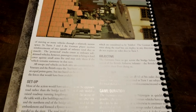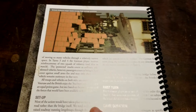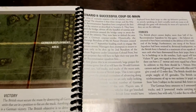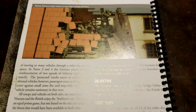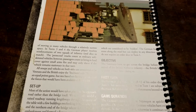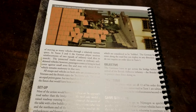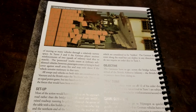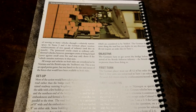Let us know in the comments if you've tried this scenario — scenario nine from Market Garden — and what your thoughts are. The book provides a rough deployment diagram so you can see how it plays out for either side. To what level did you recreate the scenario as described, and what modifications did you make? Hit us up in the comments, be sure to like and subscribe, and follow the link below to support the channel if you want to pick up some more hobby goodies. Thanks so much for watching and we'll see you in the next one.